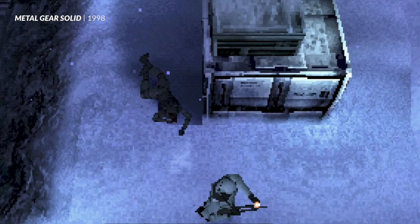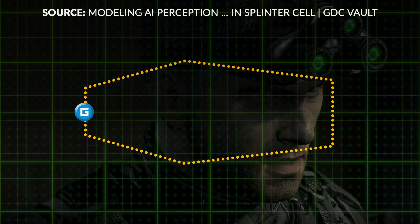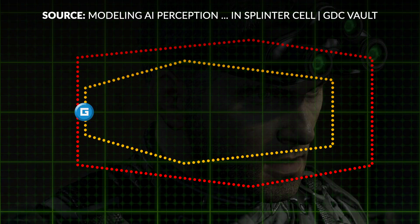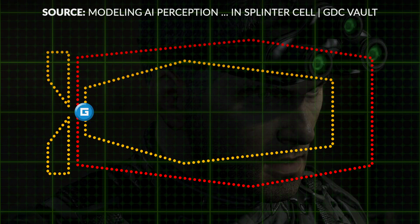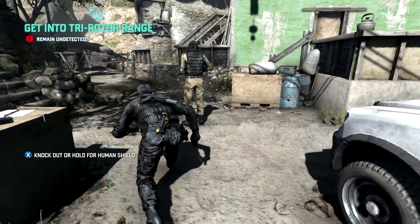It's a touch more complicated than that, of course. A simple cone would allow characters to stay unseen even if they were right next to the enemy, so more complex shapes are often used. In Splinter Cell Blacklist, there's a basic vision cone for the guard's primary sightline, but a second, much wider box to simulate peripheral vision, and even a small area behind the guard to mimic that sixth sense of knowing when someone's just over your shoulder.